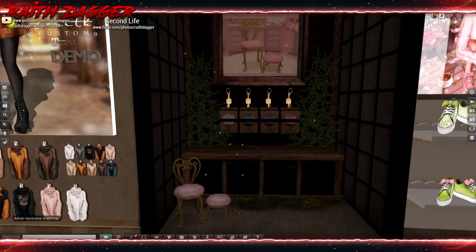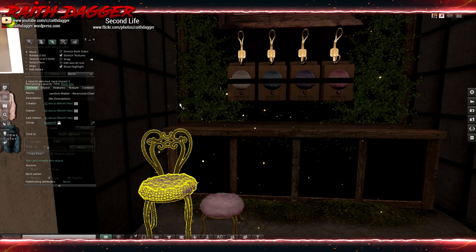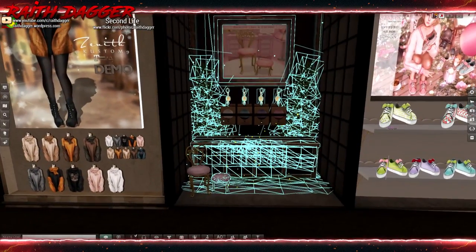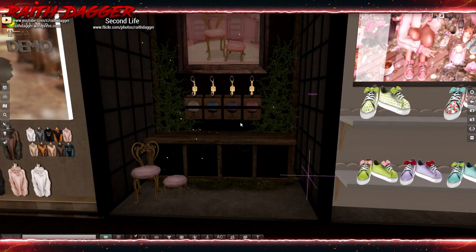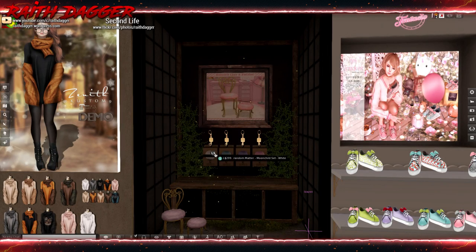Random Matter — we've got this chair and stool, comes in four different colors. Land impact one for the chair. I don't know what the stool is 'cause that's linked to everything else, and I'm assuming you don't get all that back there. The stool is probably one or two if they did their job. $2.99.